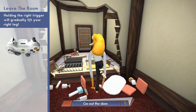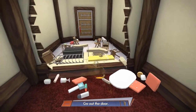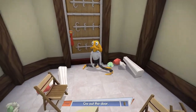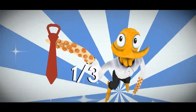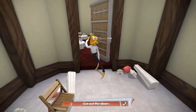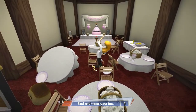Hold the right trigger to gradually lift your leg. Move the right stick up and down to raise or lower your arm. One tie out of three — do I have to get tied? Get out the door. Find and wear your tux. Should seem easy enough.